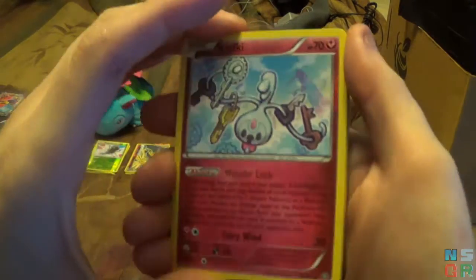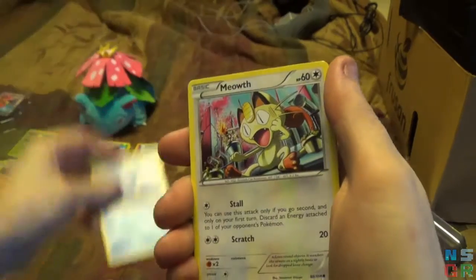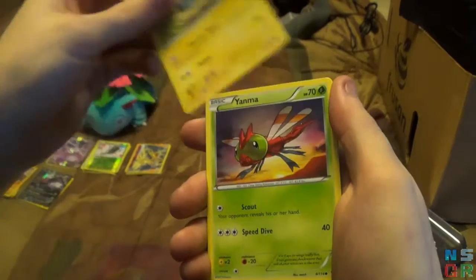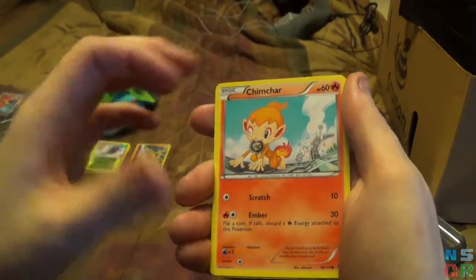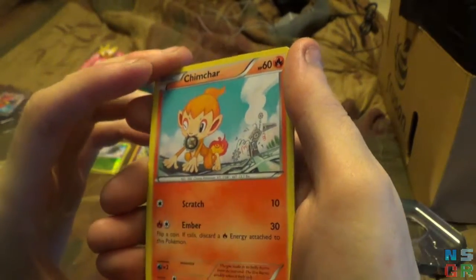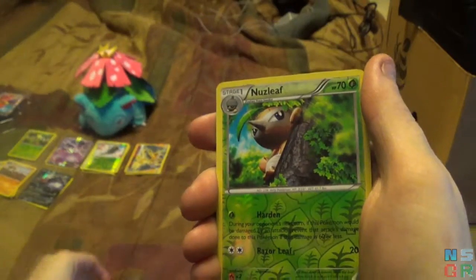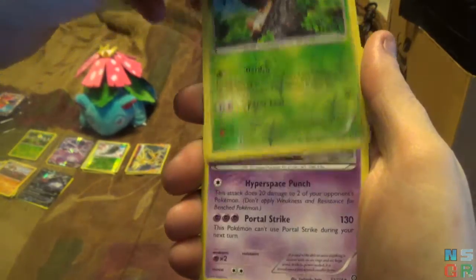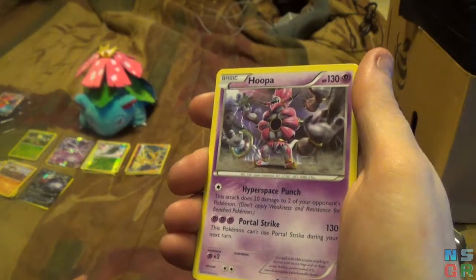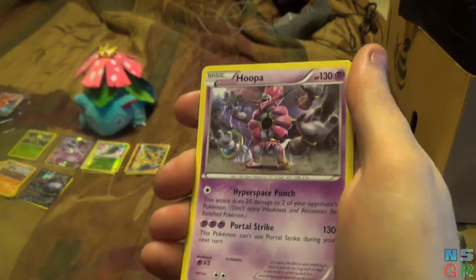First Steam Siege pack: Klefki, Gardevoir Spirit Link, Doublade, Meowth, Mantine, Mareep, Yanma, Chimchar with a gear in his mouth — from Klink or Klang or one of them. Reverse Holo is a Nuzleaf, and the final card is a Hoopa. Very nice — Hyperspace Punch does 20 damage to two of your opponent's Pokemon.